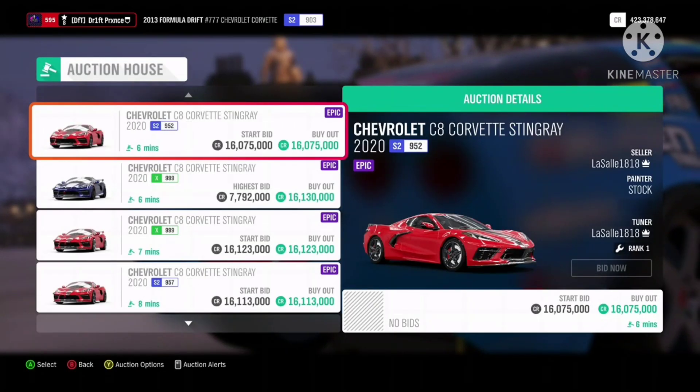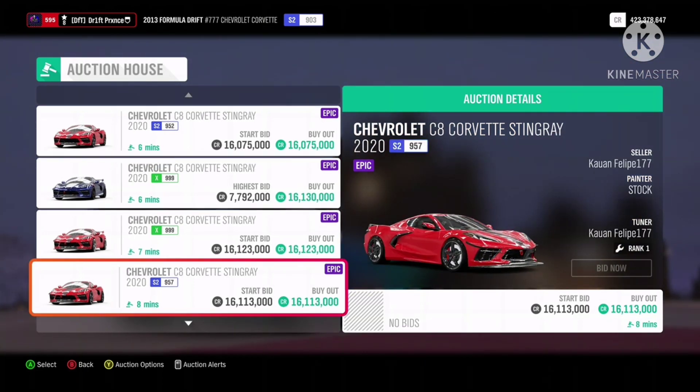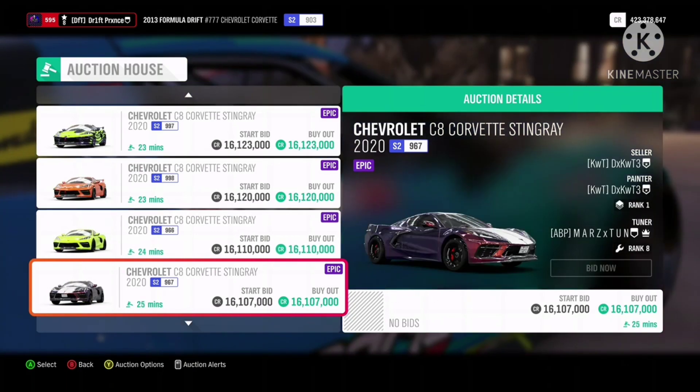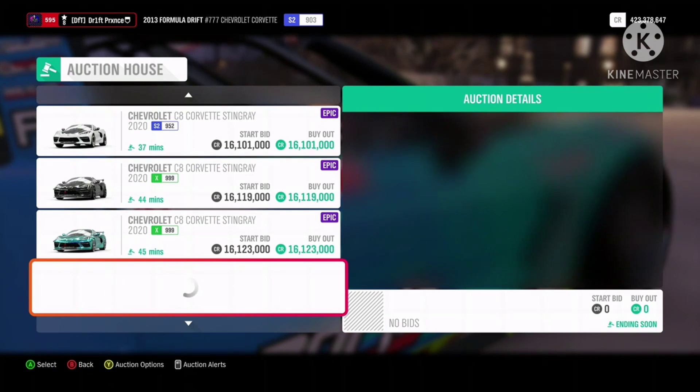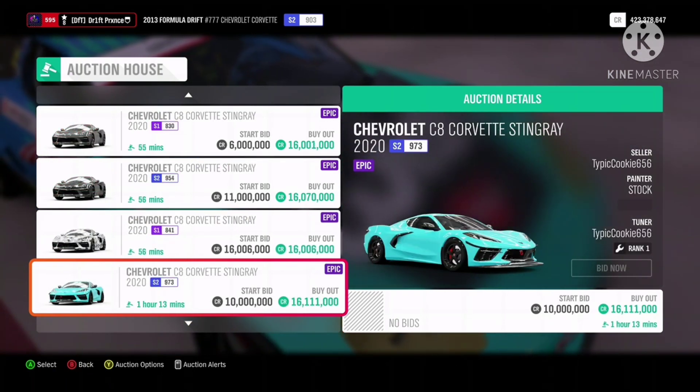Number 5: the Sievert, worth 16.1 million. As part of the 2020 filter, the lowest buyout for this car I have ever seen is 1.5 million. A good car to snipe and flip, but just like any other it may prove difficult to sell.